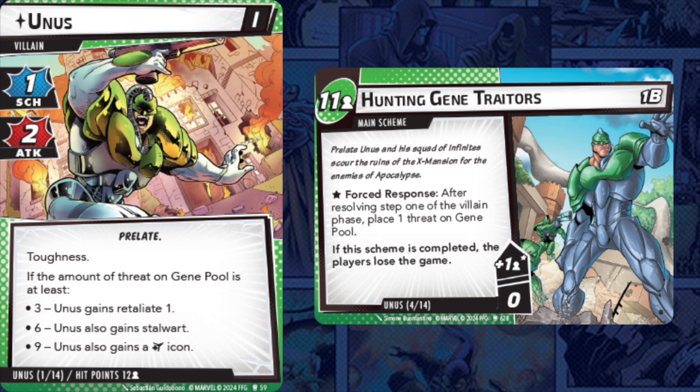Unus looks like a good start to the box — probably not too tough as long as you can thwart halfway decently, and even if not, you can deal with the consequences in other ways. It's cool that you have some options.